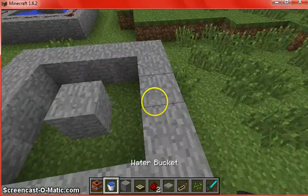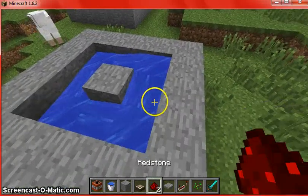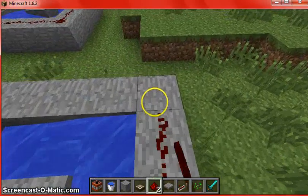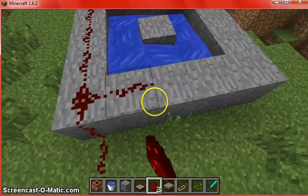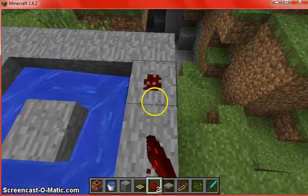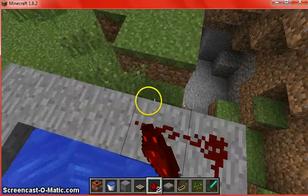You're going to want to get water and put it there. Then you get your redstone — no, stupid sheep — and then surround it completely.